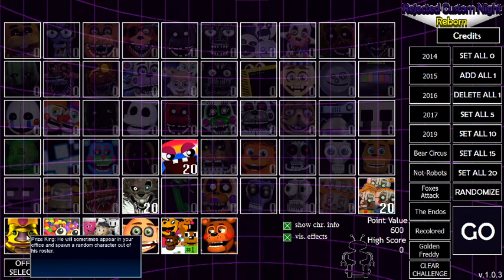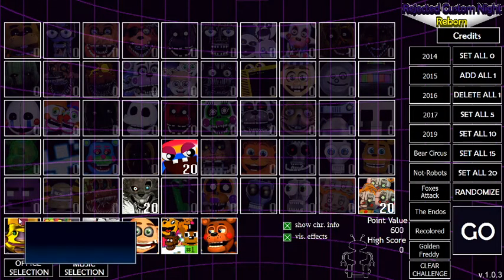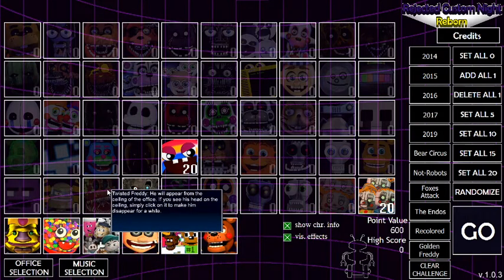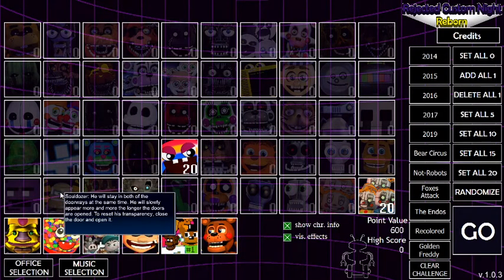Probably the hardest part would be the prize king. It's basically DD from Custom Night, except it spawns into these characters. Let's see what else we will add. Simply click on him and it will appear on the ceiling — no thank you.